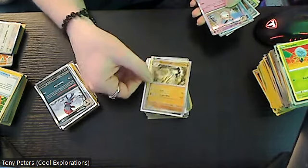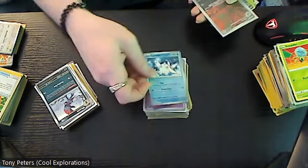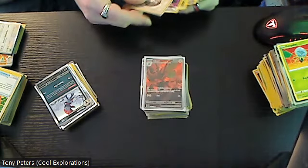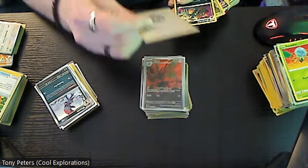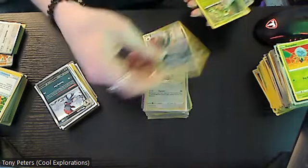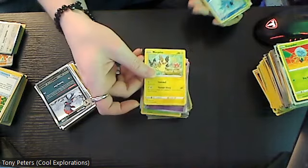Reverse holo Toad Squirrel, holo Wigglytuff, reverse holo Sototl, and then we have Scizor — that version is a seven dollar version, it is a gold star rare. Then we have Willu in the holo which is a three dollar card. Garbodor, Caterpie, another holo Wigglytuff, a different version of Morpeko, reverse holo Horsea.